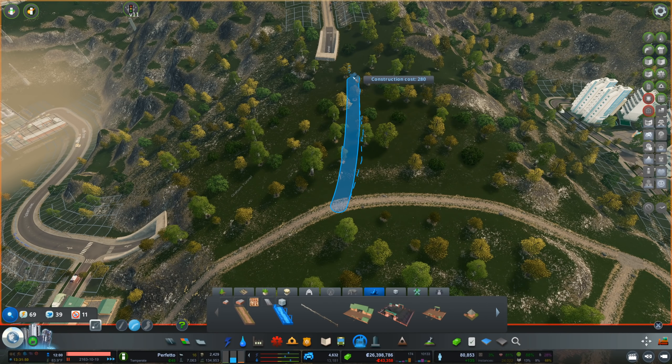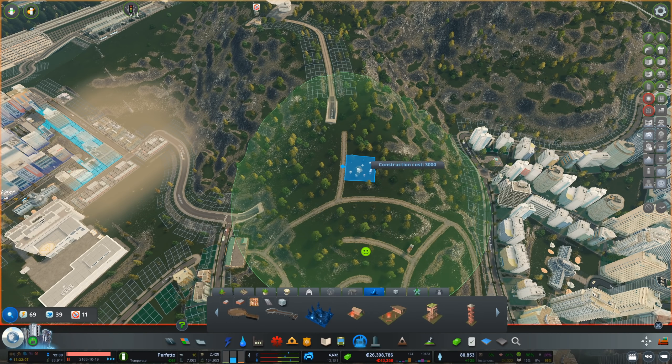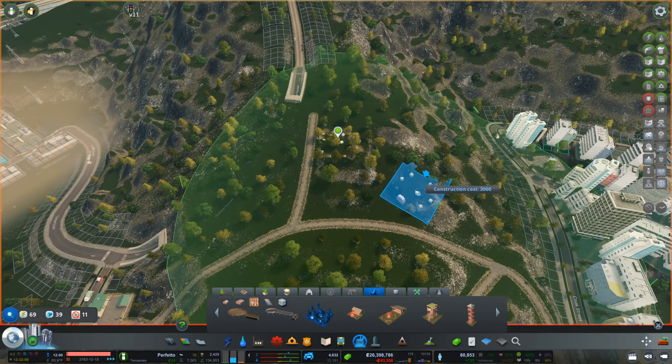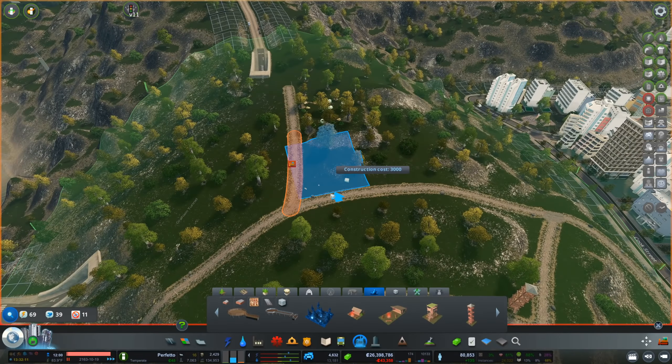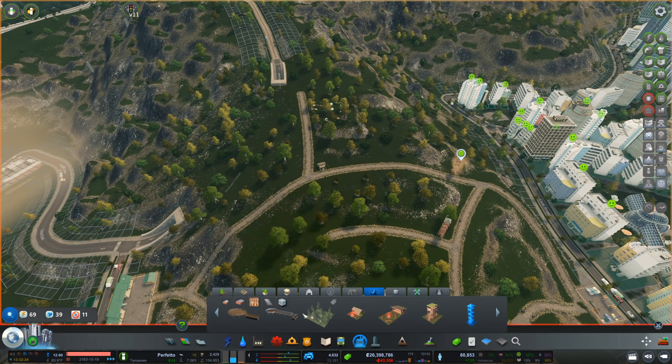If I bring this down as well, the slope doesn't look quite as weird. That's technically something you would see, but that other part is definitely not something you would see. Let's bring down this pathway and bring this down a bit. We're gonna screw up the mountain a little bit, but not too harshly.